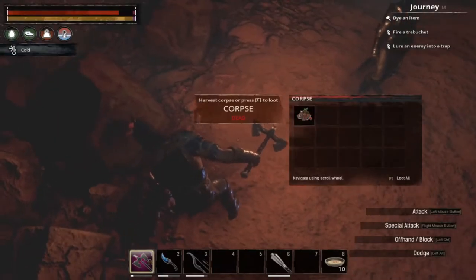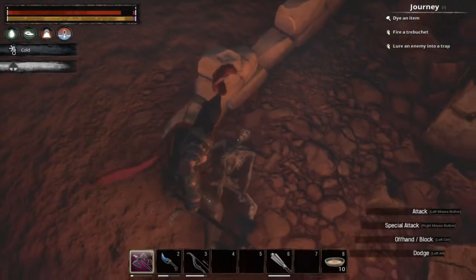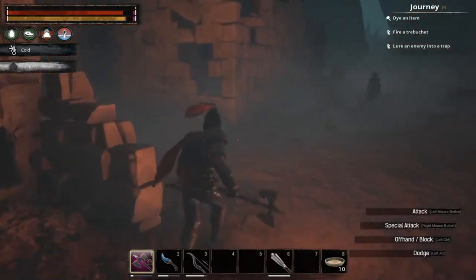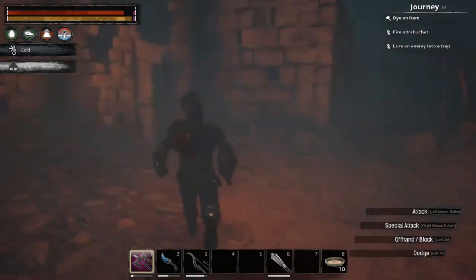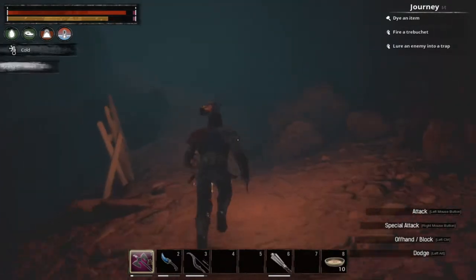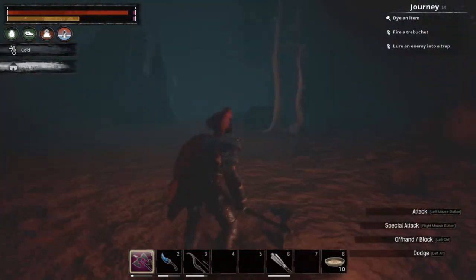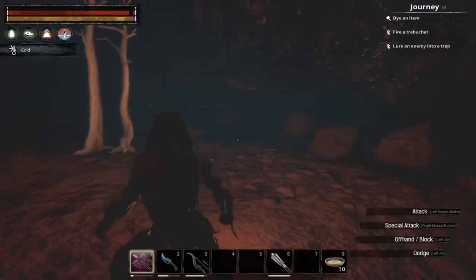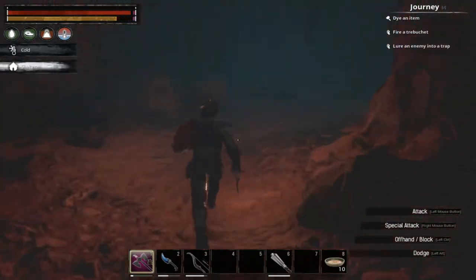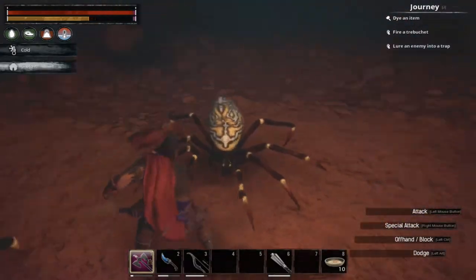Got another Fragment of Power and some Kari steel off of him. Some of the skeletons in here will drop loot, but most will not. There's a fork in the road here — you can go right or left. The left will take you up to the main boss dungeon. To the right, I'll show you the spider cave.